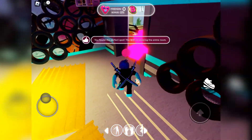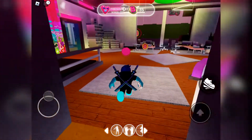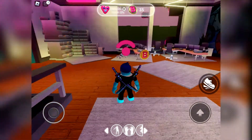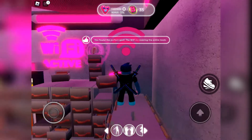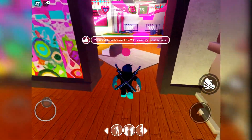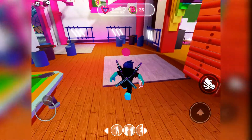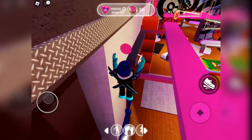Moving on to the next room — the sixth router goes by the door. The seventh router is at the top of this room. If you jump on the side rails, you should be able to get up there.